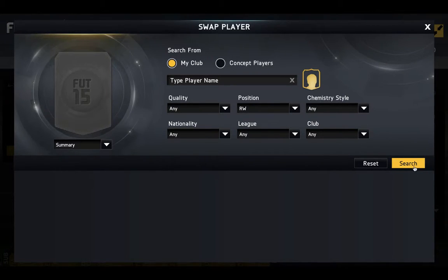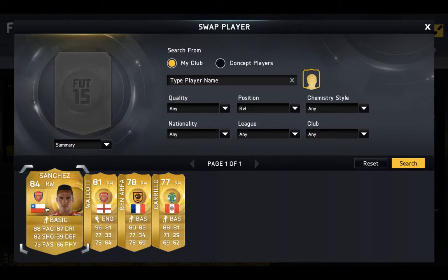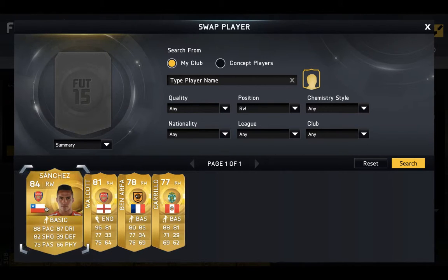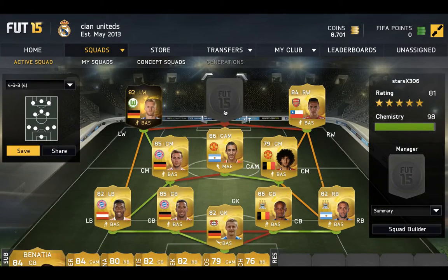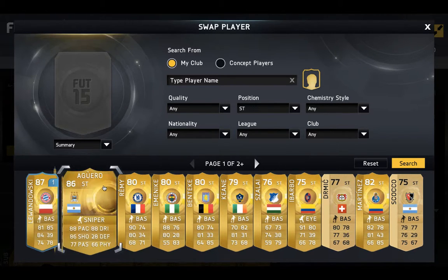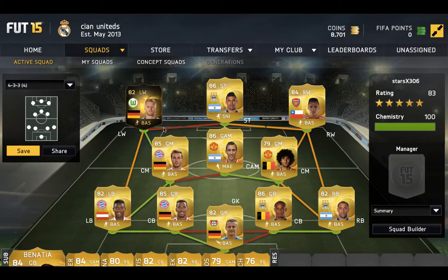Right wing we have Sanchez, or you can put Walker — it's up to you. I'm going to put Sanchez in. And then the big boy striker, most expensive player as well: Aguero, with the sniper on.